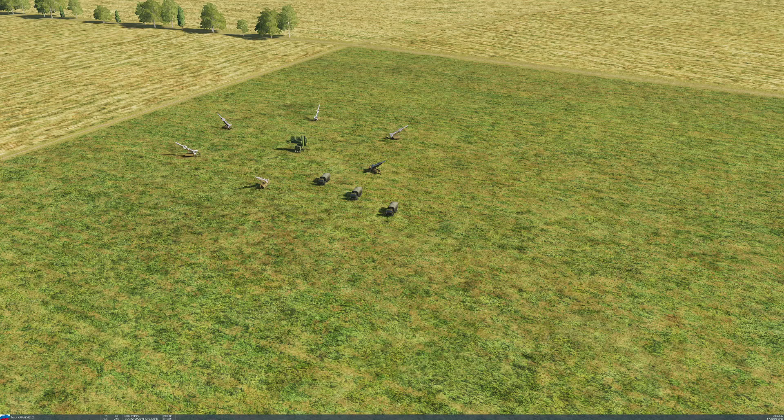You've got launchers, you've got a radar, you've got some vehicles to supply them, and then we added in a target. Don't worry too much about the target — I'll cover the options we used there later on. But that there is your basic setup for a surface-to-air missile site in the DCS Mission Editor. I hope that's been useful to you. If you'd like to, you can like and subscribe. I hope you have a wonderful evening, afternoon, morning, breakfast, lunch, and dinner wherever you are. Thank you very much for your time. Have a wonderful day. Bye.